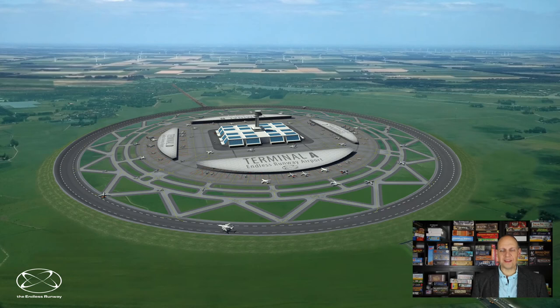A Dutch guy invented a concept that can generate a breakthrough in sustainable airport capacity by avoiding the physical constraints of conventional runways. It is called the Endless Runway project. On a circular runway, aircraft can take off and land at different points on the circle, making sure they never have crosswind, avoiding landings like this.